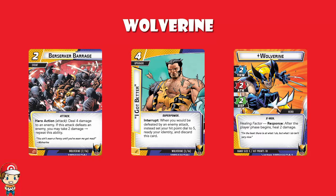Berserker Barrage is a two-cost event that lets you deal four damage to an enemy, and if you defeat that enemy you can take two damage and deal another four damage to another enemy. This is Wolverine in card form — taking lots of damage because you can heal it later, going into fights and keeping going into other fights. The designers do a phenomenal job of making heroes feel like their characters, and Wolverine is one of the best examples.